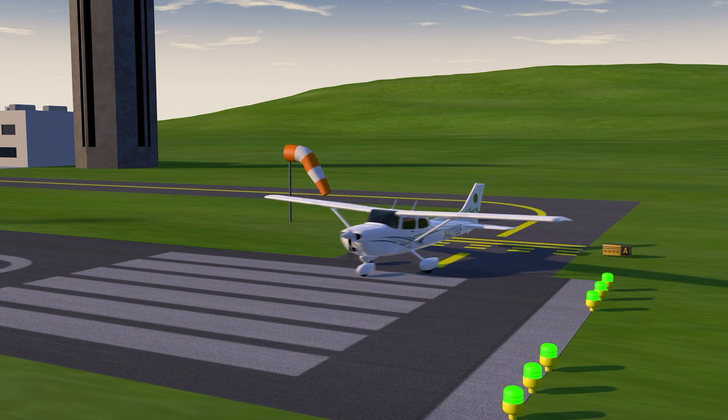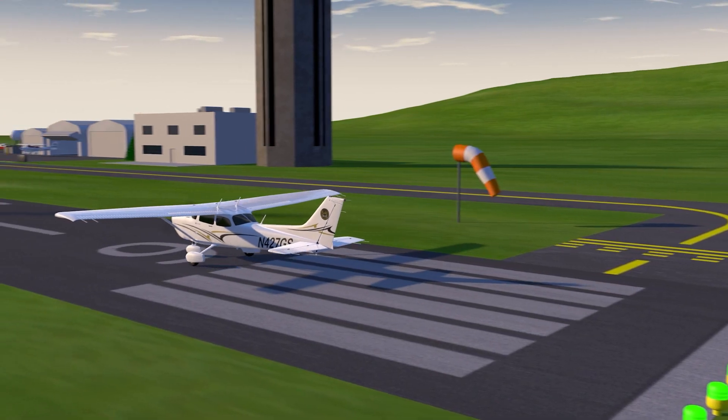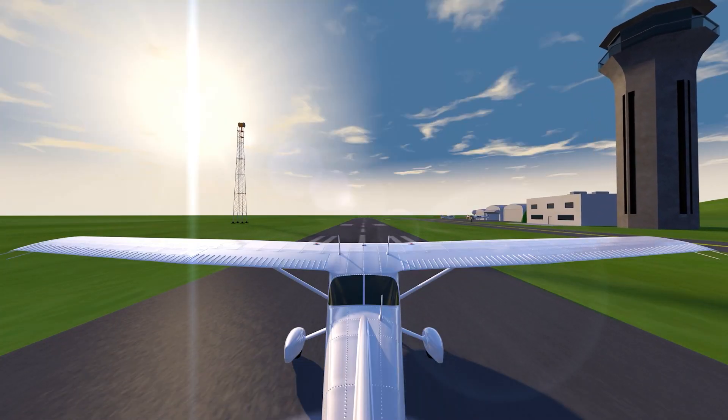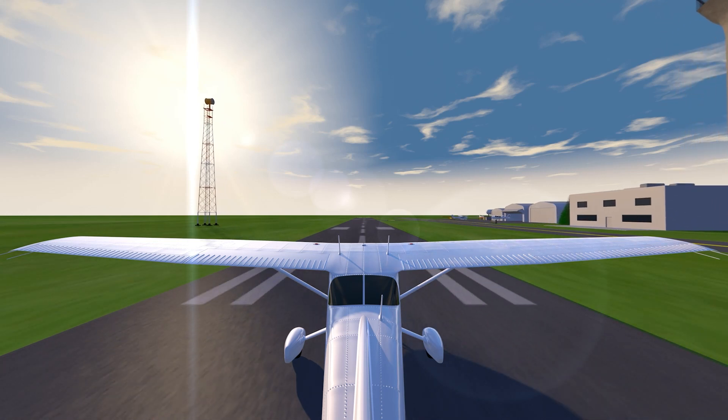Skyhawk 427 Gulf Sierra, cleared for takeoff runway 9, make left traffic. This allows you to taxi out to the center of the runway and start your takeoff roll. Note the big number 9 painted on the runway — this confirms that you are on runway 9 and will be departing to the east on an approximate heading of 90 degrees.